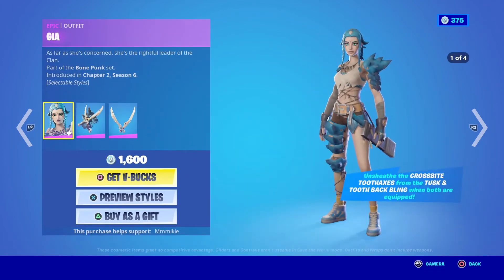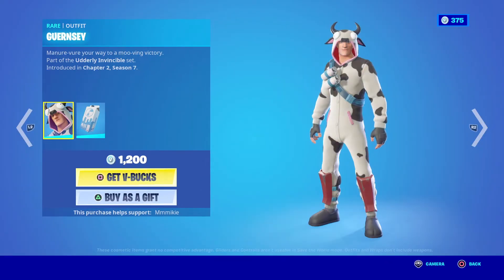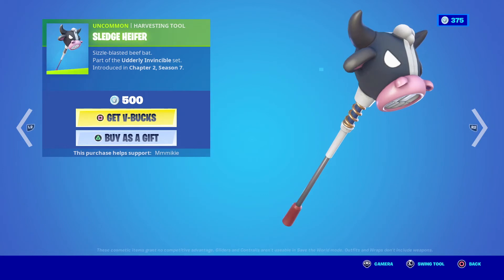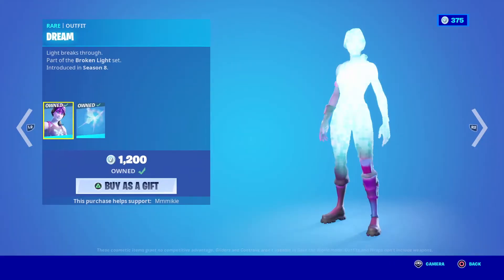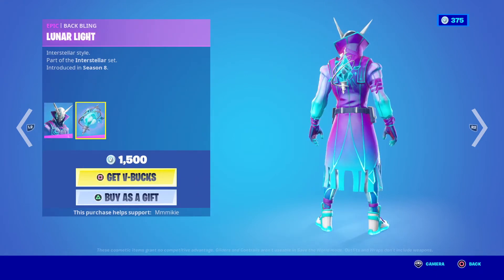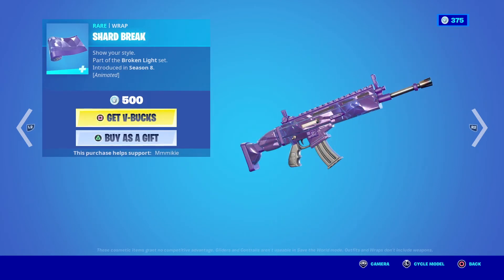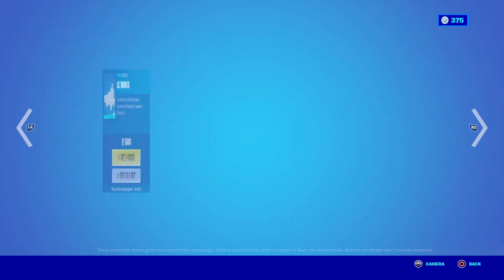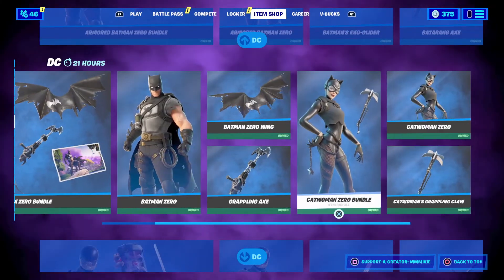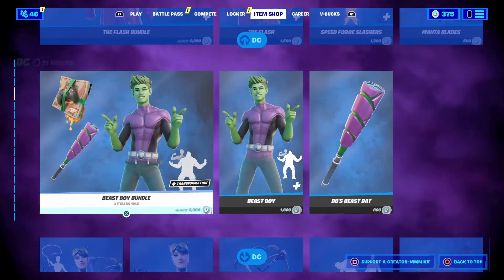$500 for that. We have the Gia outfit with the Tuscan Tooth back bling and the Crossbite Tooth Axes Harvesting Tool for $1,600. The Guernsey outfit with the Lack Pack back bling for $1,200. The Sledge Heifer Harvesting Tool for $500. The Dream outfit with the Shattered Wing back bling for $1,200. The Luminos outfit with the Lunar Light back bling for $1,500. Astral Axe Harvesting Tool for $1,200. The Shard Break Wrap for $500. The Arcana Glider for $1,200. And then we have a DC section — basically everything DC has ever put out in Fortnite is in the item shop now, and that's a lot.